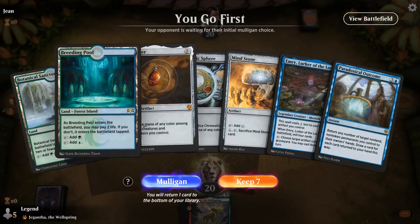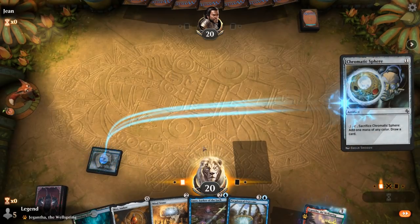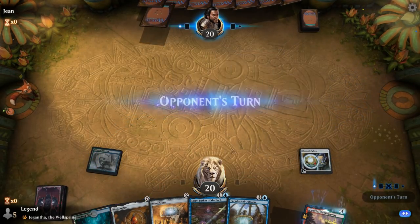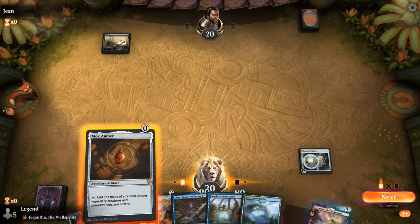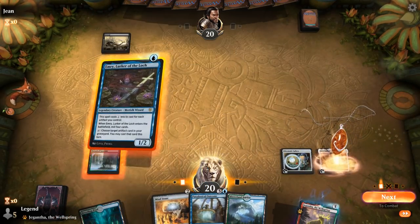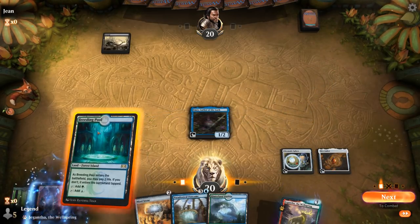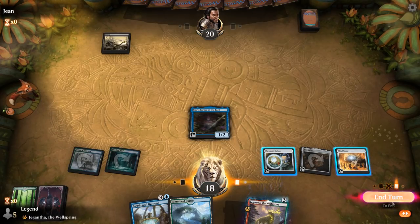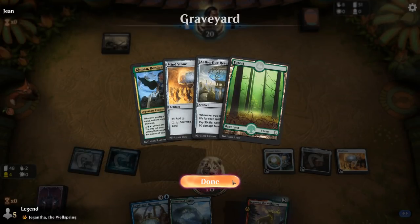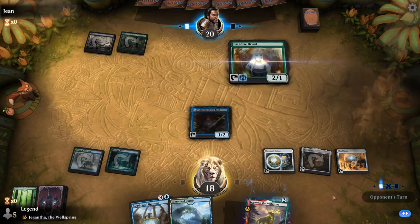We're on the play with a pretty decent hand, especially if Emry survives. Turn one Sphere, turn two — play Mox Amber before Emry for a one-mana Emry. Then play Mindstone as well. Next turn maybe Outcome to draw a bunch of cards. There's Mindstone and Reservoir in the graveyard — both useful. Opponent is on black-green with a turn-two Paradise Druid.